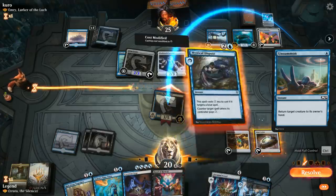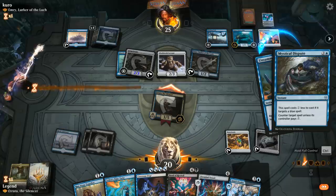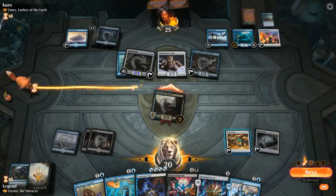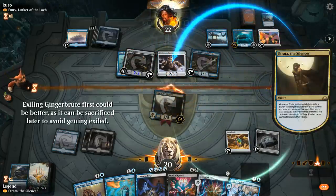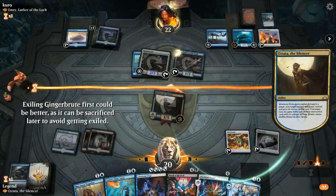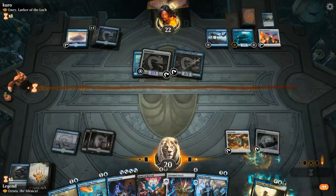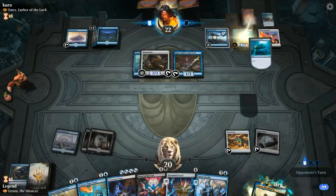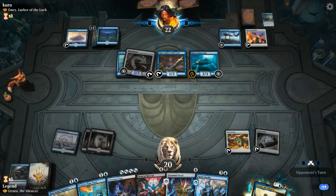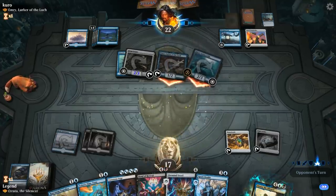Looks like my opponent has an Unsummon — that's annoying. If I were to Time Twist I don't get my attack in, and if I Dispute then Etrata goes to the command zone where I have to replay her for six mana, which I don't have lined up. Also, my opponent can sacrifice the Vial of Dragonfire, get it back, and replay it to deal four damage — but still not enough to kill Etrata. So I think I'm just going to Dispute the Unsummon and then get rid of the Clockwork Servant instead of Emery, letting my opponent keep Emery plus Witching Well while removing the biggest threat on their side.